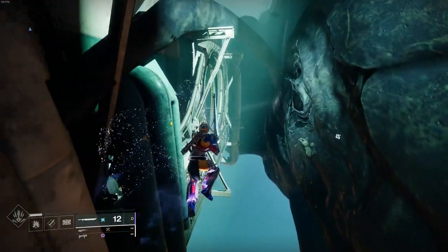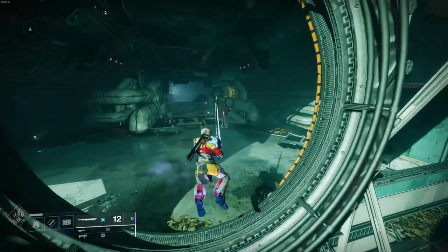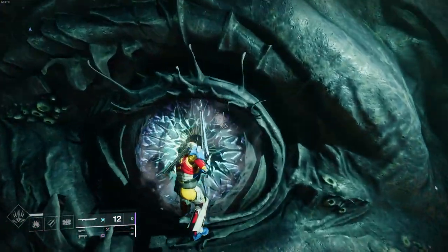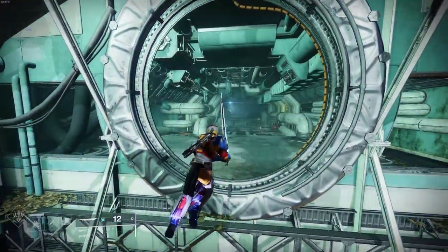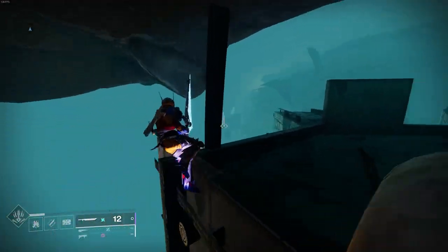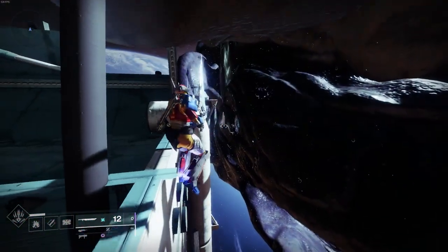We have another video where we get out of bounds inside of Deep Dives and reach the same exact spot — it is slightly different. Asha does have a complete solid collider there and you're not able to get inside of her or on top of her eye. However, there is no collider on her here, so you can just jump right on her eye, and it's super weird.